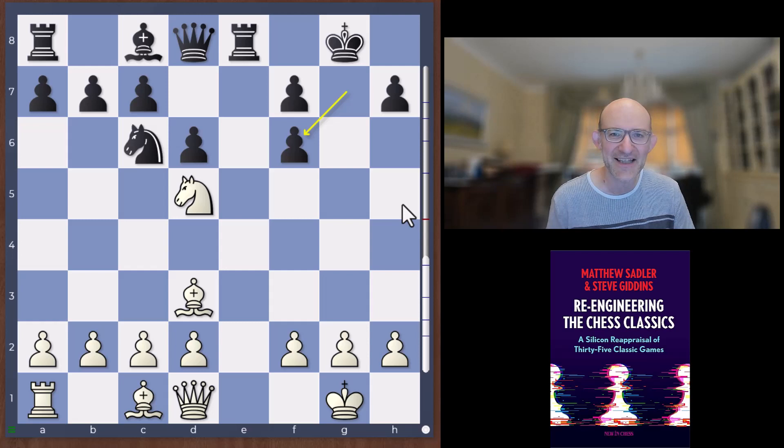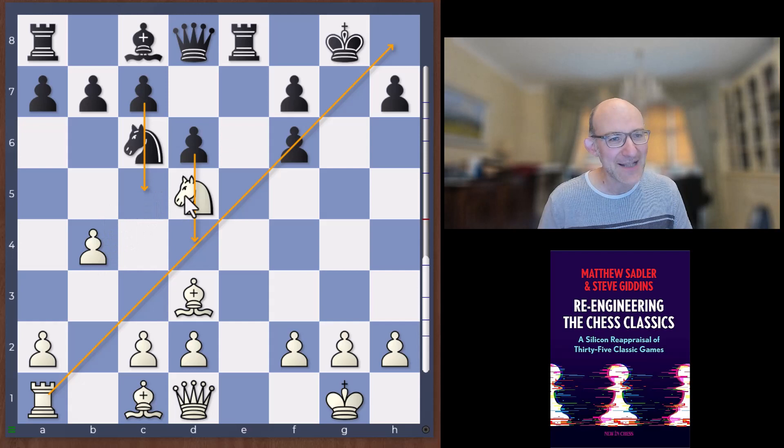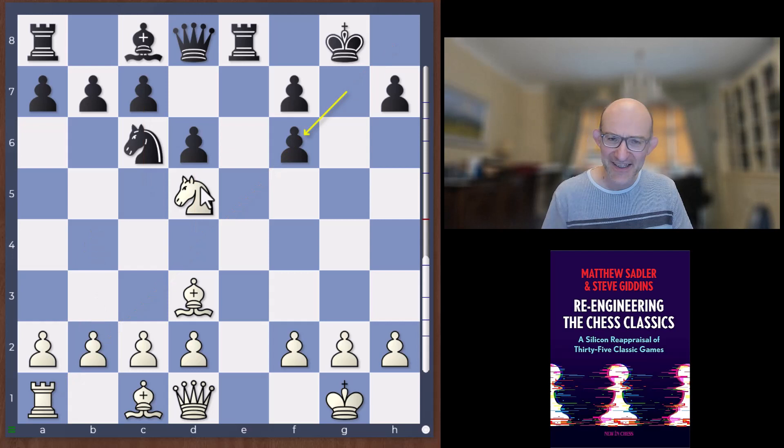That's quite interesting but not really a human way of playing — we always look for something more direct. Janowski played b3, and after the game he bemoaned this move and said he should have played b4, which would have been quite interesting. The engines don't consider it particularly better than b3, but what actually happens is Lasker tries to block out the pressure of the dark-square bishop along the a1-h8 diagonal by playing c5 and d4. Janowski was saying if he'd played b4, Black wouldn't have been able to play c5. It's quite surprising because against Pillsbury, Janowski had played b4, so you'd have thought that idea would have been in his head.